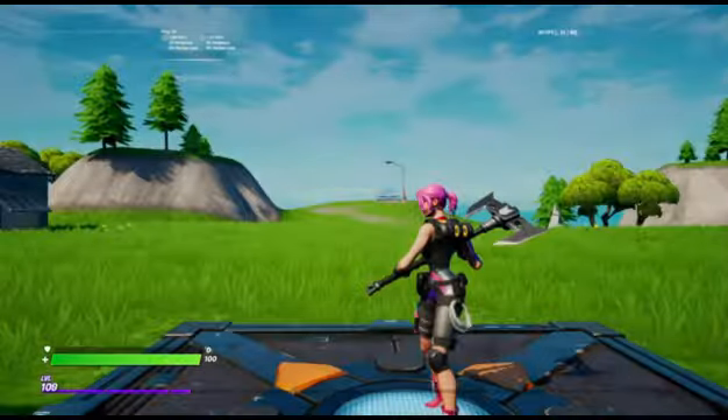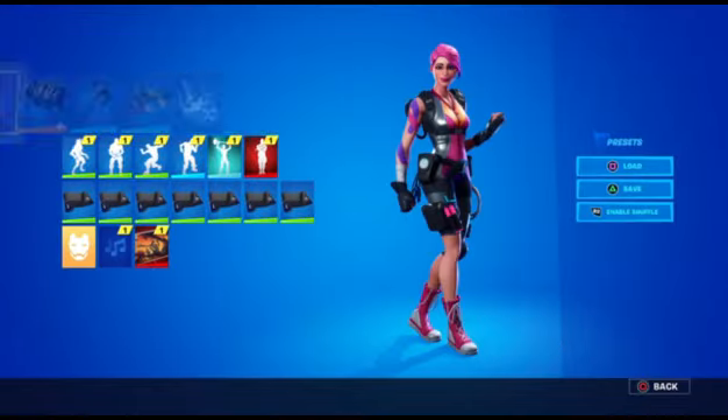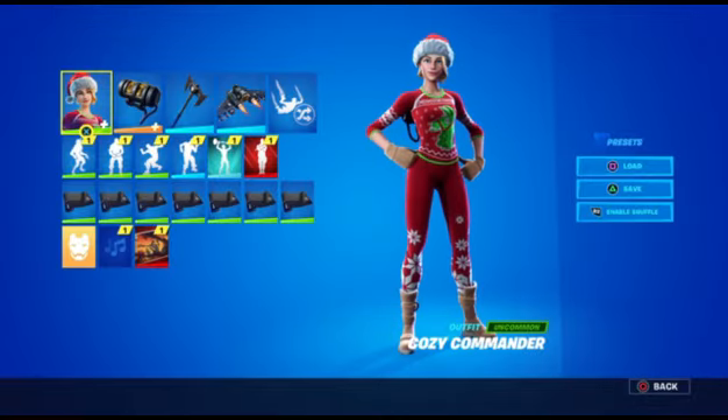Once you have your spawn pad and phone booth, go ahead and start the game. Once the game starts up, you can change into whatever skin you want without having to leave creative.